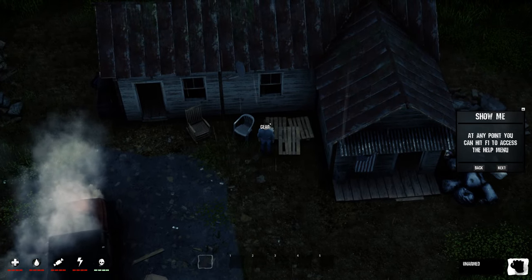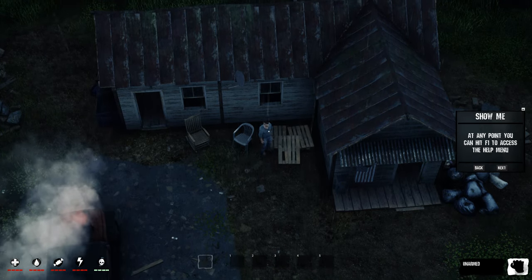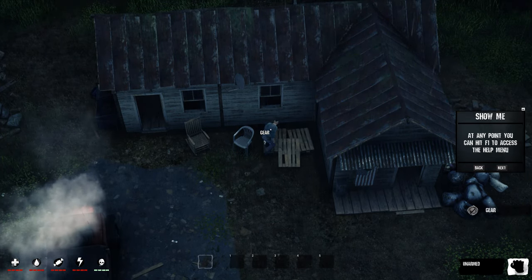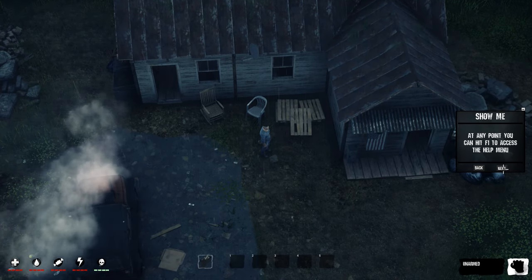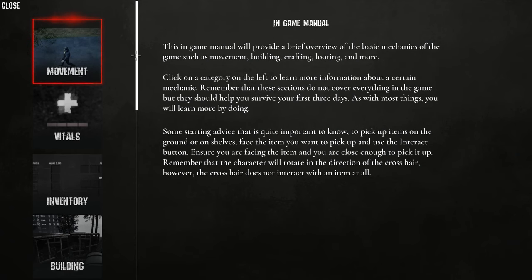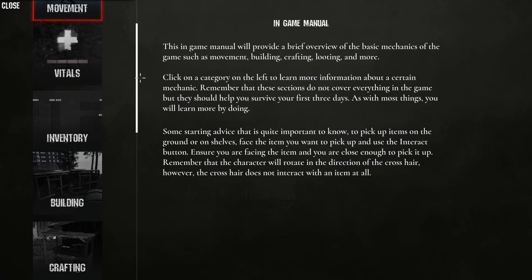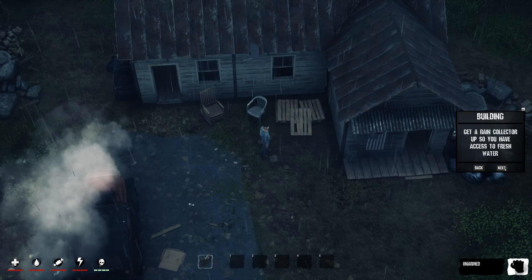I'm going to go around and collect some of this stuff because we have some crafting to do. We'll just go through this guide here — follow suggestions, F1 — so we've got a guide, or the game manual, that'll tell us everything we need to know if we get stuck. We'll follow these instructions: get a rain collector up so you have access to fresh water, search around the barn for materials, the vehicle is also in bad shape, and craft a repair kit.